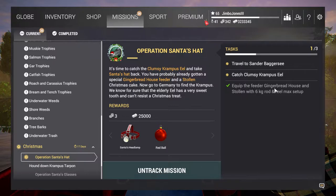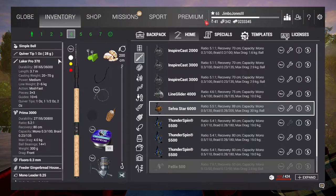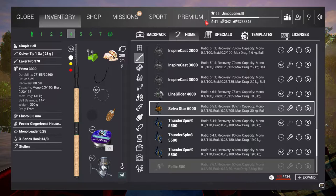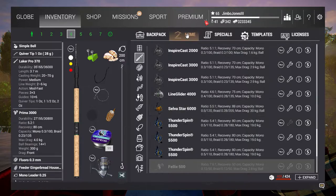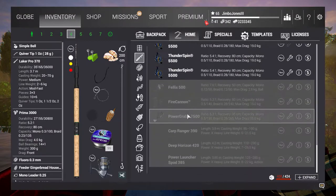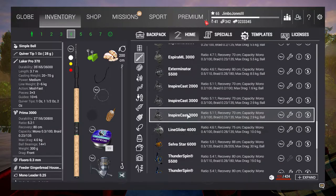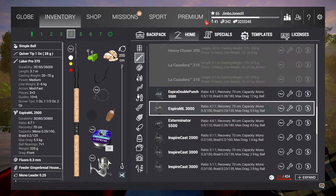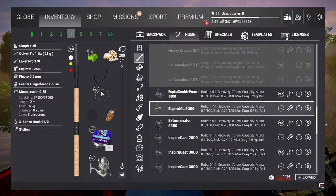The mission says you have to equip the gingerbread house and the Stollen with a six kilogram rod and reel max setup. This is the one I've chosen — it goes to six kilograms and the reel to four, so that might be a bit light actually, but it's probably the closest one I've got. There's a Prima 3000 that's five-five, so that's five-five.